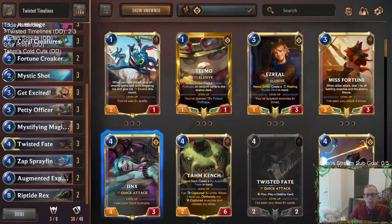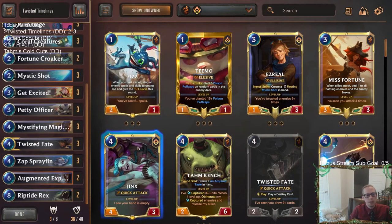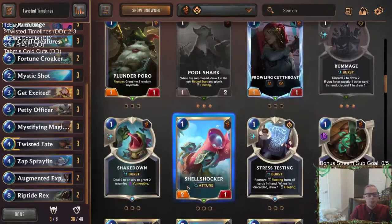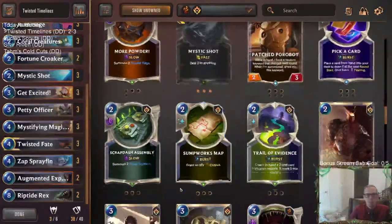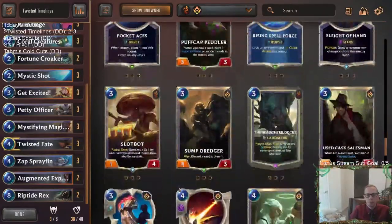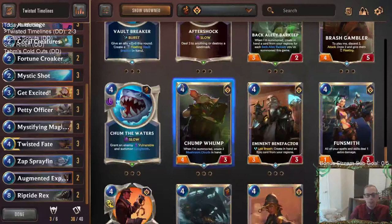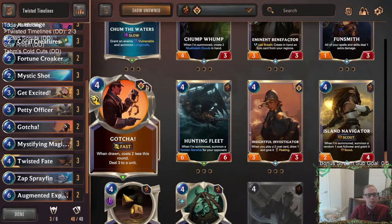I wouldn't mind having another champion — even an Elusive like Ezreal in here as another champion option, or Jinx. But what I'd recommend instead of those Dreadway Deckhands I never cared about would be something like Aftershock — though I'd probably just play Gotcha. I think I want two Gotchas in here for a little bit more interaction.